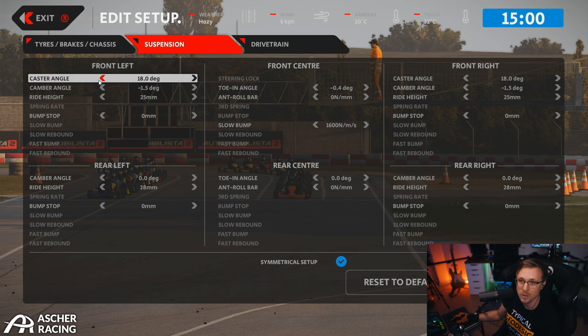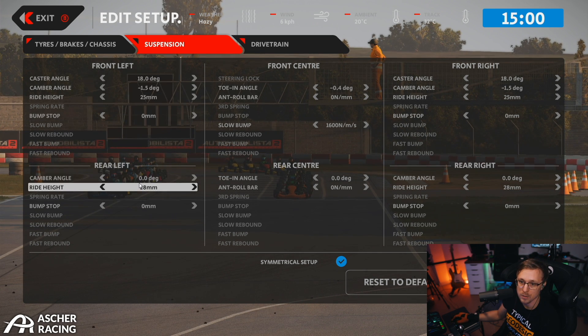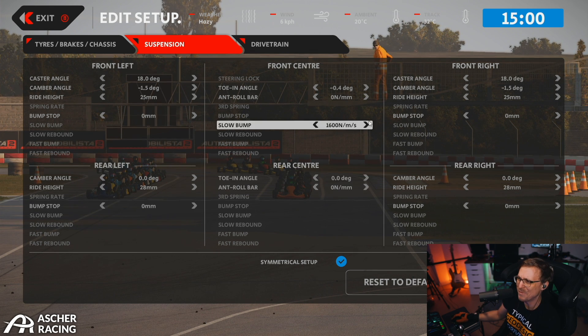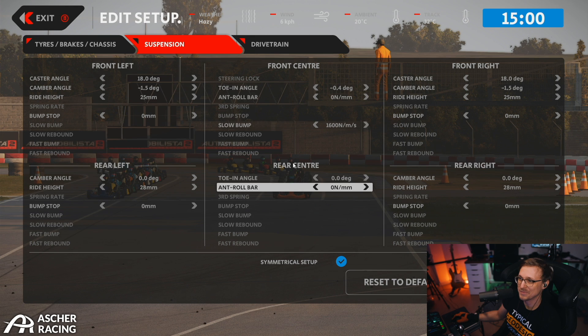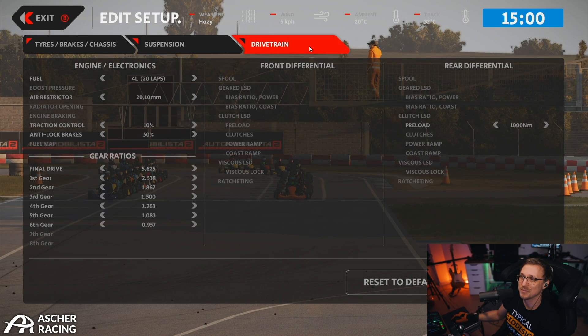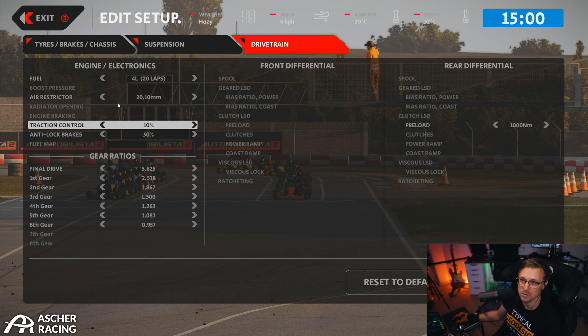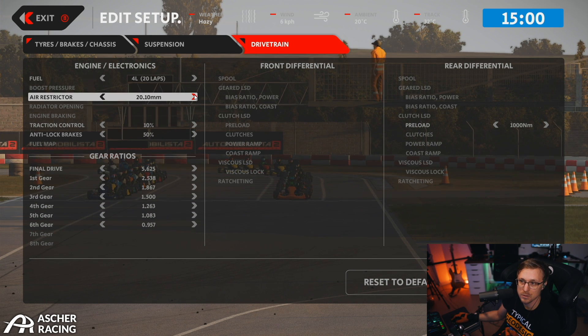You have suspension, caster, camber, ride height, arm stop — stuff that karts have. Temper settings here. Drivetrain, differential. And the gear ratios, stuff like that. Red fuel, air restrictor.